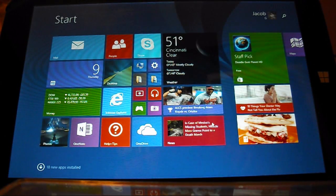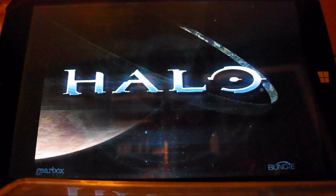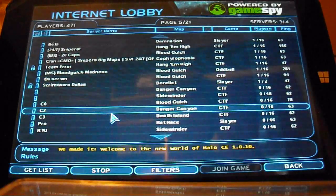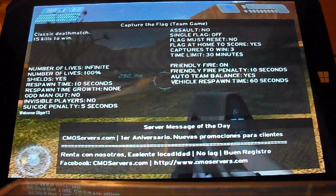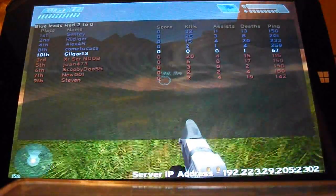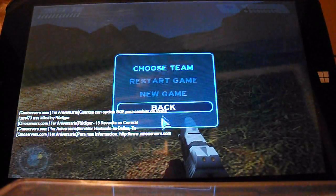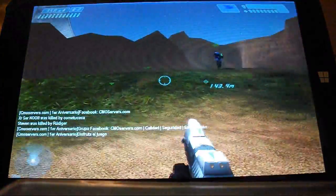This is Windows 8. And now I'm going to run Halo Custom Edition on it. I'm going to join a match online. I'm in a Halo server, and I'm going to basically kill some random people. Here are my settings — let's get started.